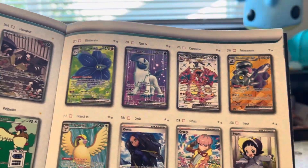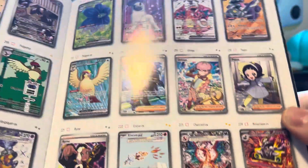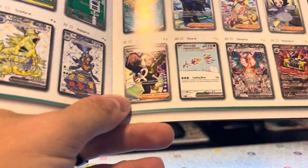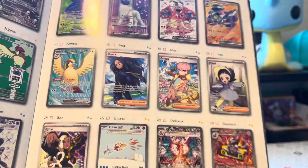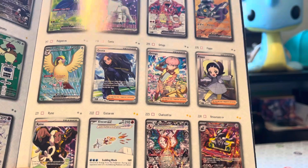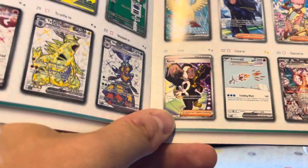You've also got Glamora, Absol, Charizard, Reverum, and Pidgeot, and then for Full Art Trainers, you've got Gita, Ortega, Poppy, and Rhyme. If you haven't played the games, Gita is the champion of the Scarlet and Violet region. Ortega is part of the proverbial evil team, or Misfits. Poppy is part of the Elite Four, and Rhyme is a gym leader.